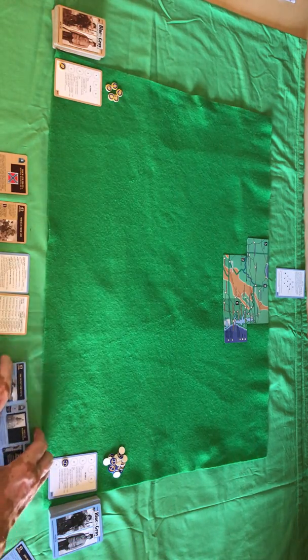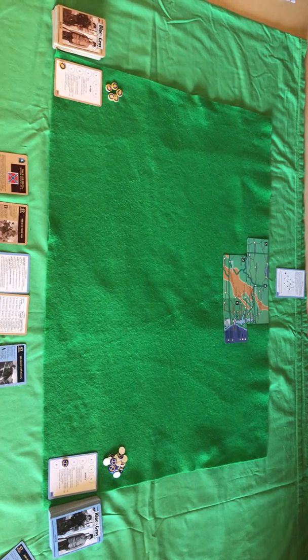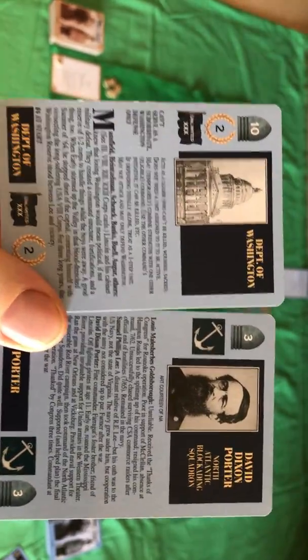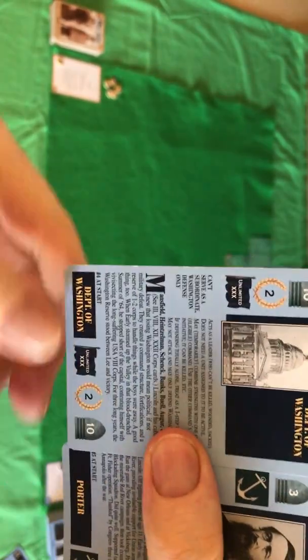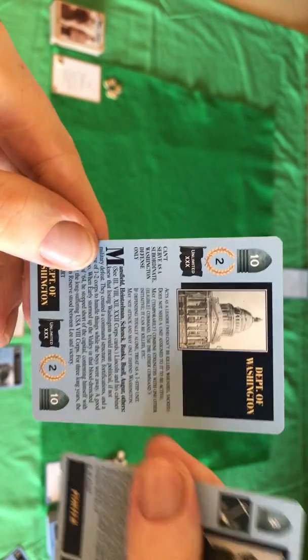I'll show you the North starting cards. Essentially you have the Devil's Own Luck - each side has one. The South have a Miracle from God, which stops one leader from being killed on the leader loss roll, so your best leaders don't die. They also have Department of Washington, which can only be used for defense of Washington and doesn't subordinate, so no one can be under anyone else's command.